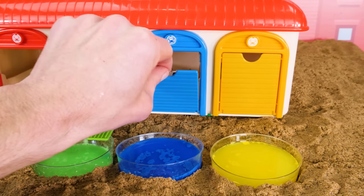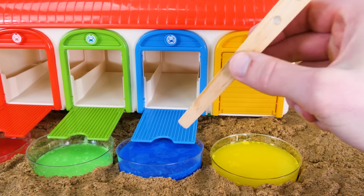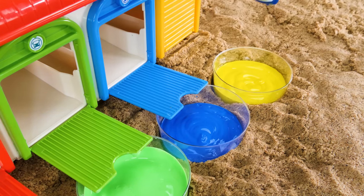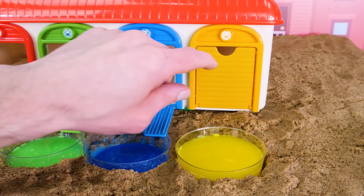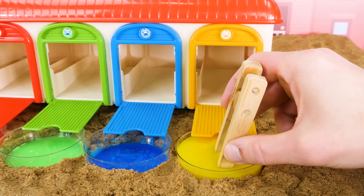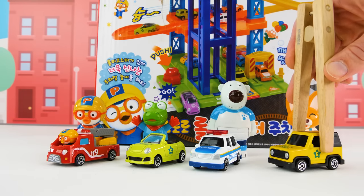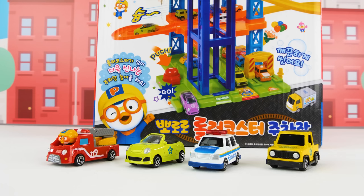And here comes our third car — right into the paint. I can't wait to see what it turns into. It turned into a police car. We'll place it here in front of our friend Poby. And now we have our fourth vehicle, this truck, going into the yellow cup. We can use our trusty tweezers to see what we made. And it looks like we got a yellow Jeep. Here you go, Eddie — this one's for you. We've got a vehicle for each of our friends: Pororo in the fire truck, Krong in the convertible, a police car for Poby, and Eddie in the Jeep.